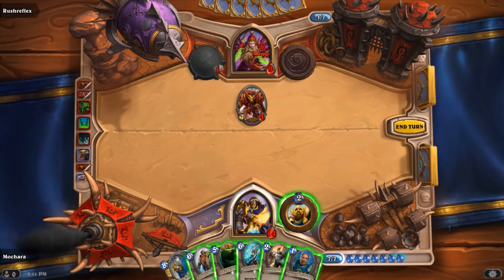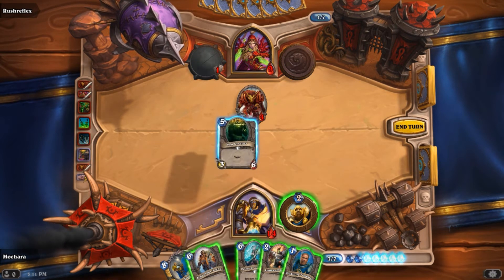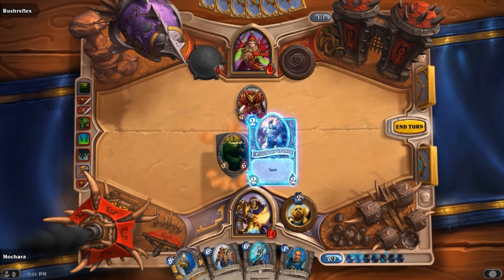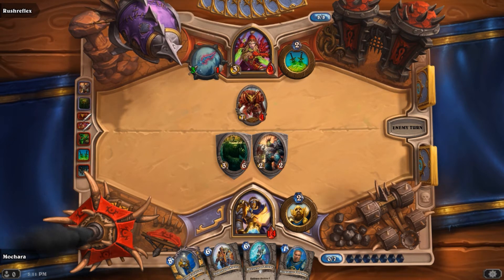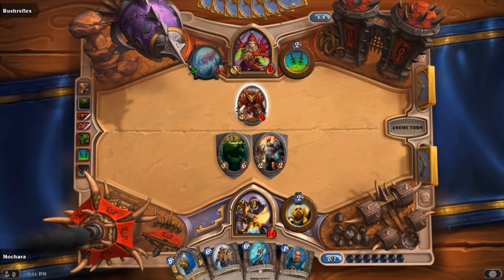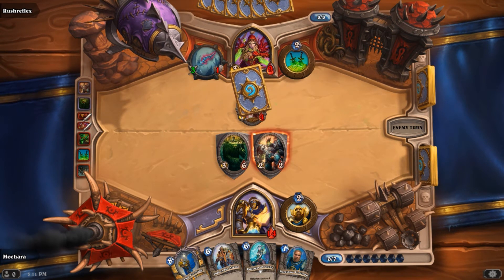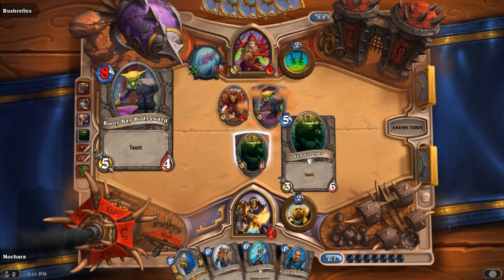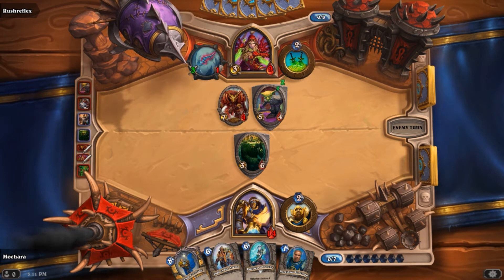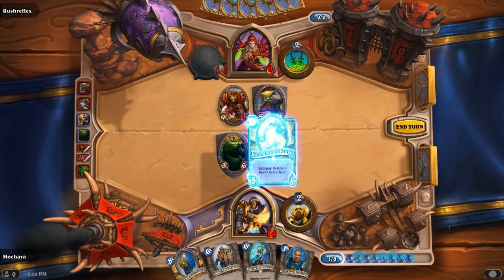My health is getting low. I have that heal but I don't really want to cast it yet, not while I don't have a taunt out. So I'm going to play 2 taunt minions. He's made a habit of clearing one and then attacking me in the face with his Goblin — if I have 2 taunts out that's not an option for him, unless he can summon a creature with Charge. His minions still cost 3 more mana. He's going to kill one taunt, but his weapon doesn't have enough power to take the other out on its own. He's got a taunt of his own now. I seem to have stumped him.